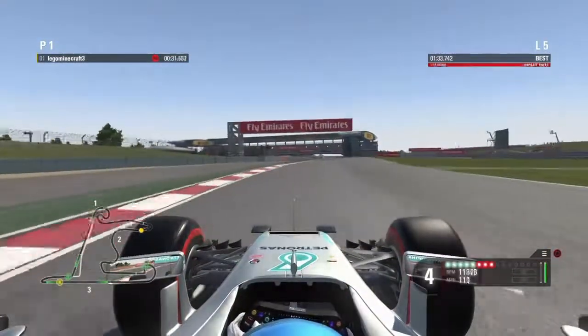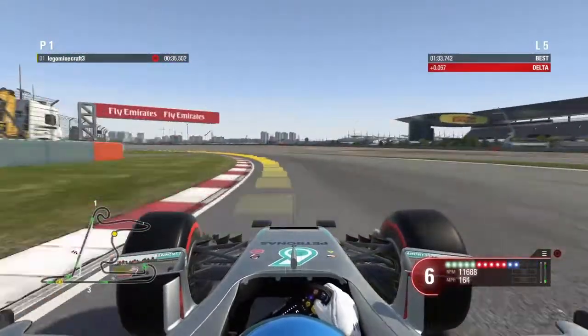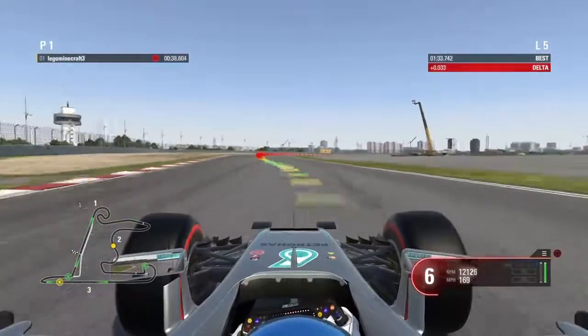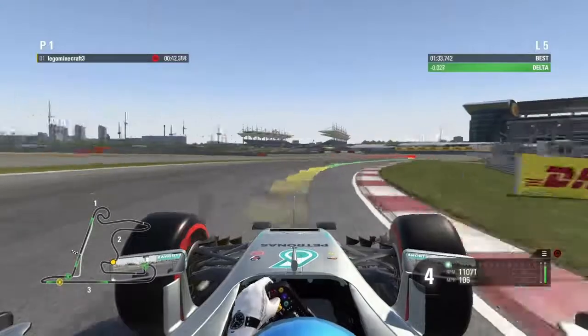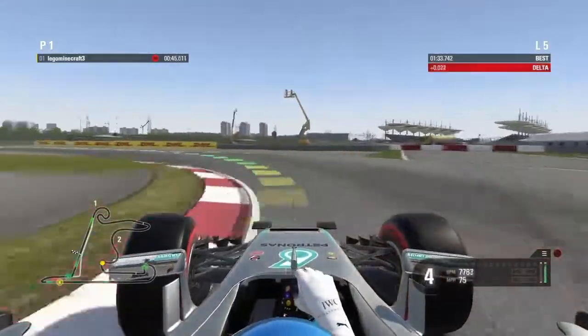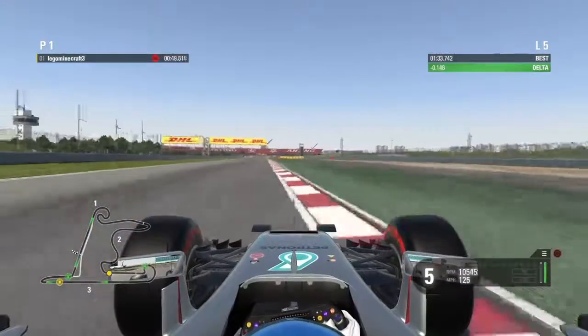As we come into this far section now you want to be up into sixth gear, taking a nice tight line through there. A little lift just to keep the car on the apex, down into fourth, keep the car on the apex again, hug that apex. Bit of throttle and now down into third for this left-hander, clip the apex again, on the throttle, hard on the throttle, no lift through there — that's brilliant.